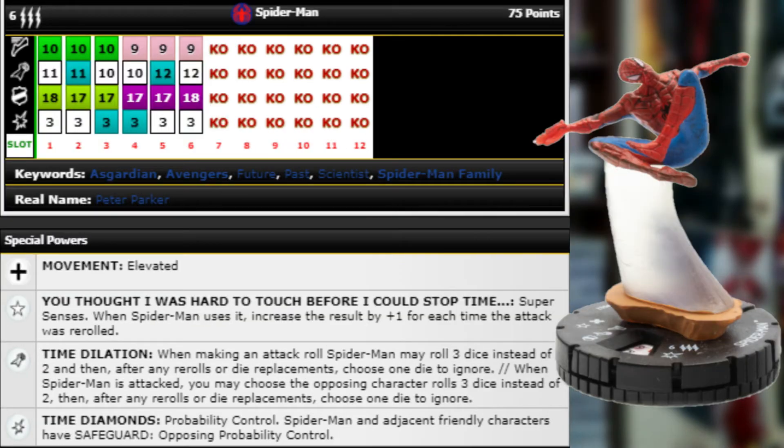Moving on, probably the most sought after and one of the best chases in the set — number 62 Spider-Man, also coming in at 75 points. Six range, triple target is pretty nuts for a Spider-Man. He's got Spider-Man team ability, 10 movement Charge, 11 attack, 18 Combat Reflexes, three damage, and a great list of keywords: Guardian, Avengers, Future, Past, Scientist, and Spider-Man Family. Improved movement elevated.